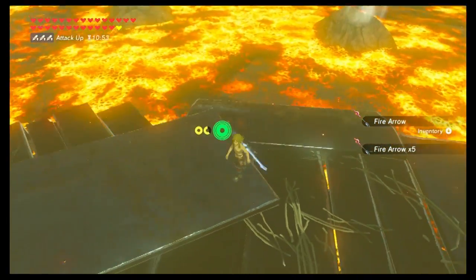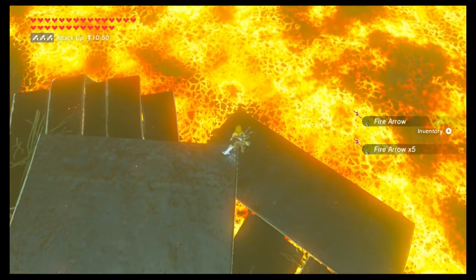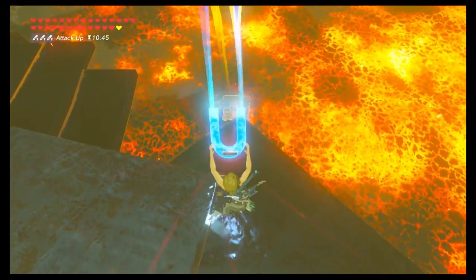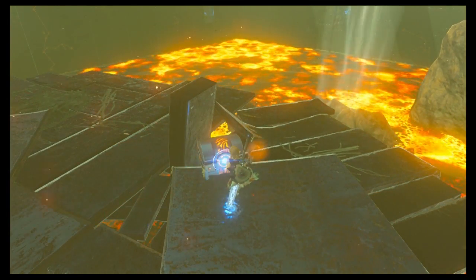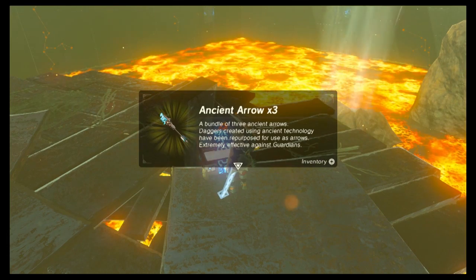The chest is on the middle part of the platform. If you look over the edge, you'll see a chest in the lava — use Magnesis to pull it up toward you. Inside are three ancient arrows, which we're going to be using on the Lynels.